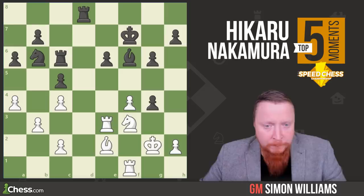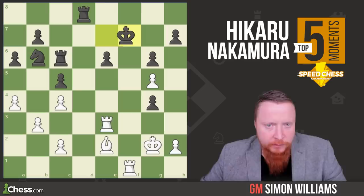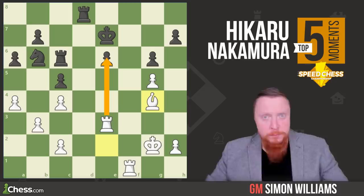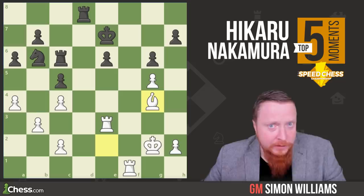The knight jumps into g5 with check, and it's funny how Wesley So's position just collapses here. This knight has to really be eliminated, and then after f-takes, you can see the rook opens its way up. The king slips to e7 and now bishop takes g4. This is more of a positional example, but the pressure against the pawn on e6 is great. With the f6 square now being available to the white rook, Hikaru finishes this game in some style.